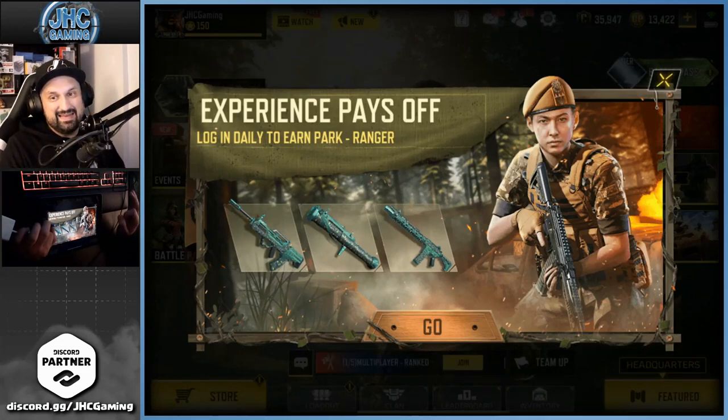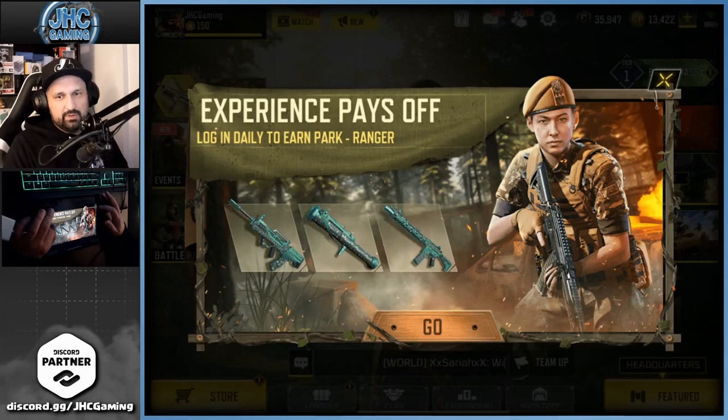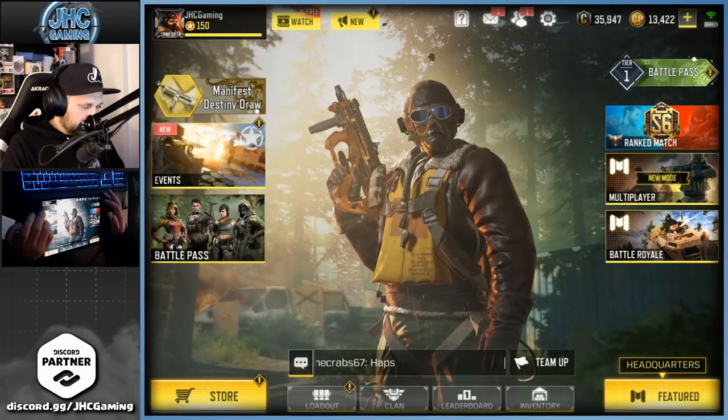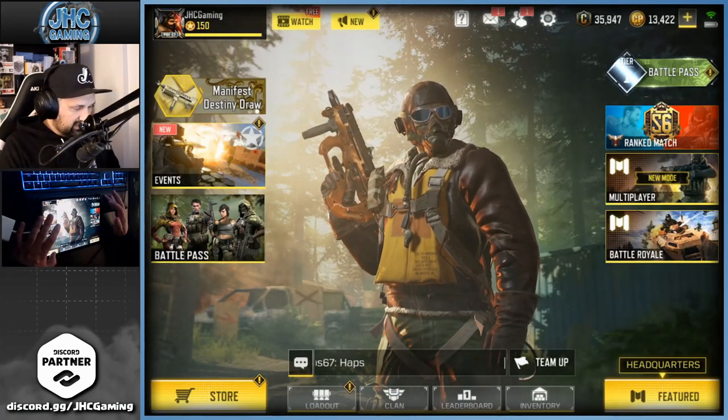We got a new free skin, a Part skin — that's funny because right now there's a bundle for a paid skin. We can see a Type 25, M4, rocket launcher — that's gonna be the credit store update. And the BK57 we saw in the spoilers.